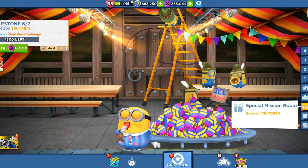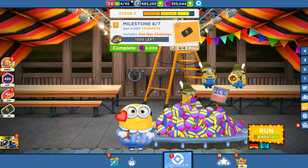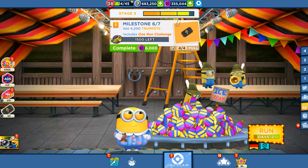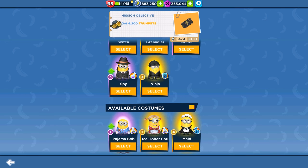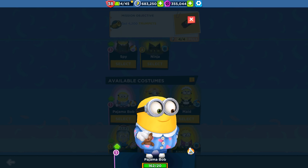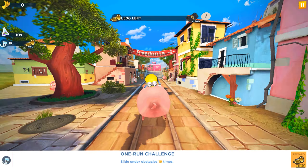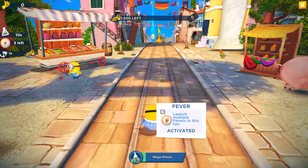Hey guys, welcome back to the game! Today we are playing in the German Icetober special mission where we reached milestone 6 of stage 3. Today is the 28th of September and we have only two more days to play in this event. Pajama Bob Minion has decided to help us and will complete a run challenge by sliding under obstacles 19 times.